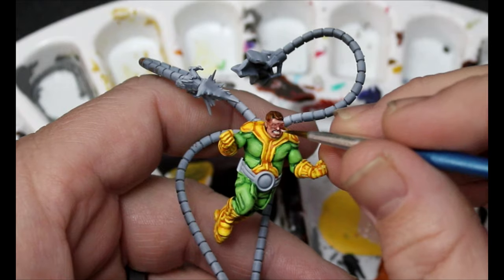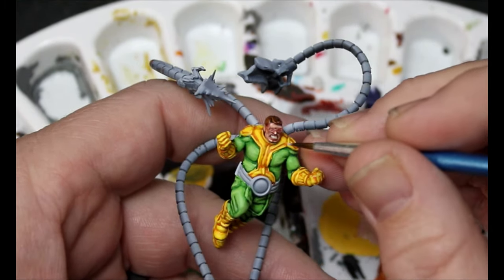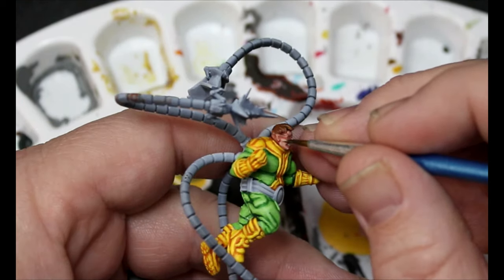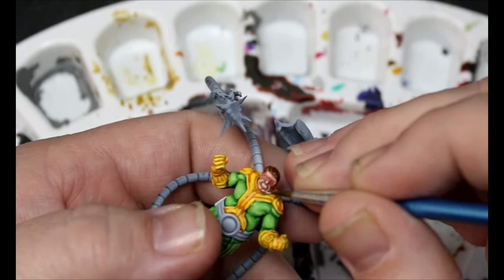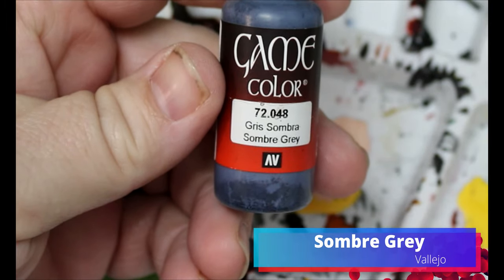These kind of highlights are a really good way to practice your brush control and how much paint you're using on your brush. It's worth practicing these kinds of things — all of miniature painting is worth practicing if you're interested in it, but you just have to go through the motions and take your time. I'm going to add a little bit more pale flesh and do just a final bit of highlighting on the most raised surfaces. Then we're going to take some somber gray and put this on his glasses.